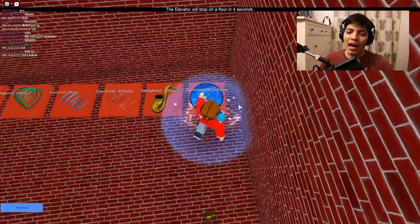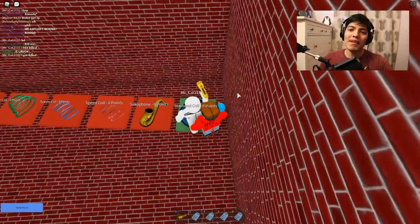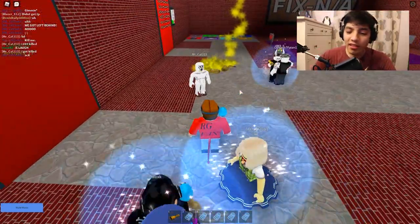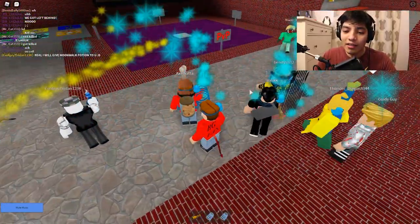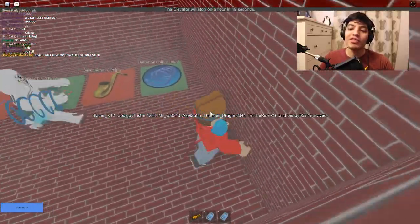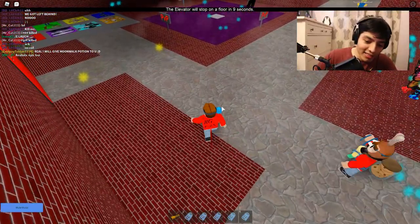It counted as a death for me and I didn't even die — what is wrong with this game? Why are you giving out fake news? Giant Bendy floor again — hold on. You guys might be asking why I'm getting so many coils: I always drop them out to the squad that don't have VIP, because not everybody has VIP so I'm hooking up my boys with some speed coils. If you don't have a speed coil you are dead — you're just a sitting duck.